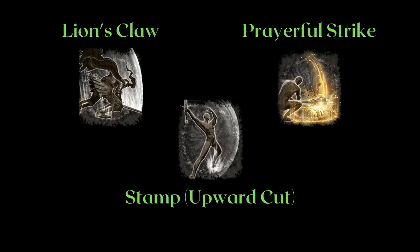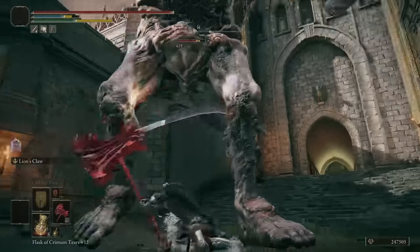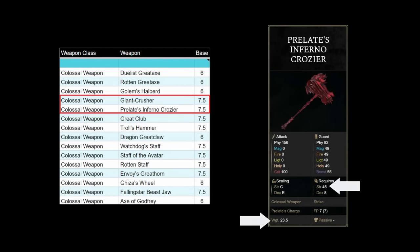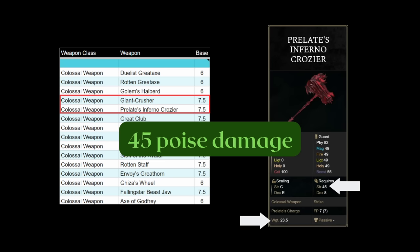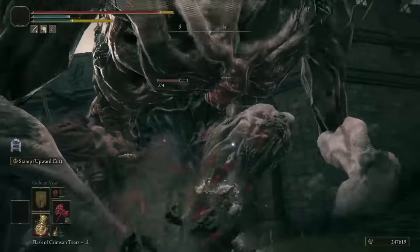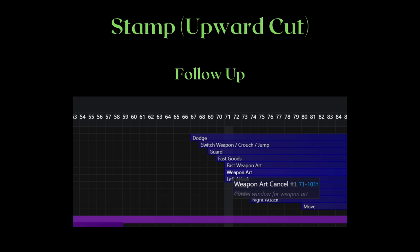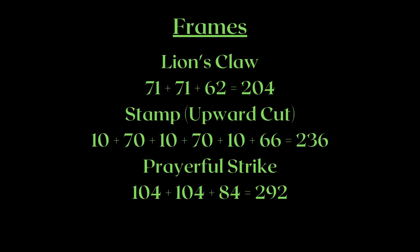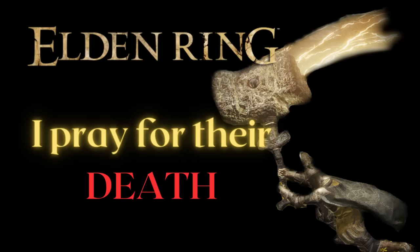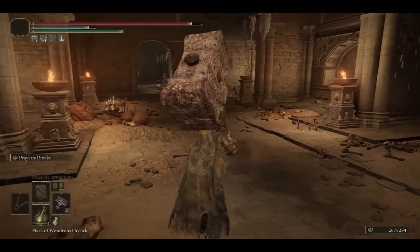The next three — Lion's Claw, Stamp Upward Cut, and Prayerful Strike — also do 600% of your weapon's base poise damage. We can run all three with the highest base poise damage weapons in-game: either of the two hammer-based colossal weapons. Keep in mind the much higher weight and base requirements. Even if they score decently high, I'd still eliminate them because of the weapon needed to achieve 45 poise damage per hit. Lion's Claw actually scores fairly high, nearing 20 poise damage per second, though it uses 20 FP per cast. Prayerful Strike deals lower poise DPS because it heals you for 30% of your max HP on hit, so it has additional utility.